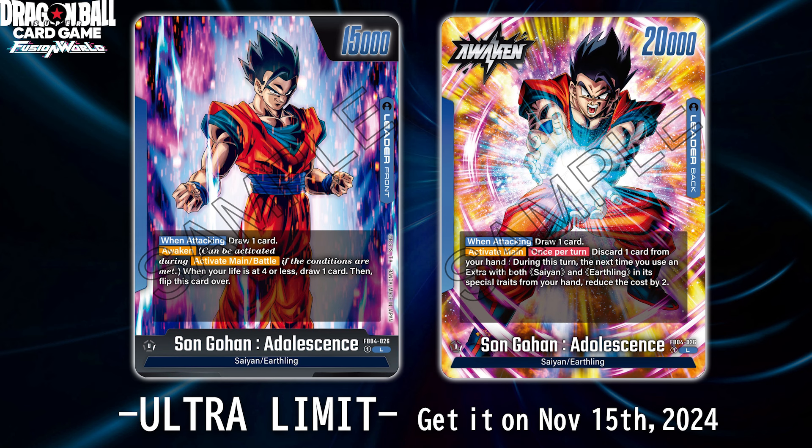Moving on to the next leader, and I think this one's gonna make a lot of you happy — we have Son Gohan Adolescence, essentially Ultimate Gohan. It's a beautiful card. The front side is a standard awakening, nothing crazy, but once awakened it's a 20k leader that draws when attacking and has activate main once per turn — only during your main phase. You can discard one card from your hand, and during that turn the next time you use an extra card with both Saiyan and Earthling in its special traits — something like Final Hope Slash — the cost is reduced by two.